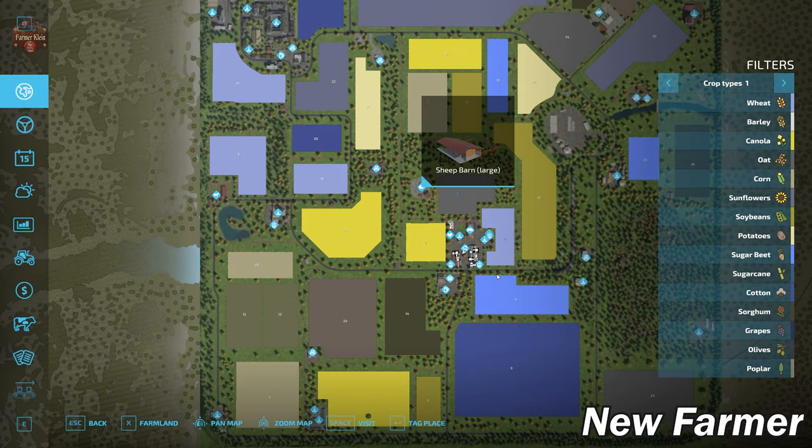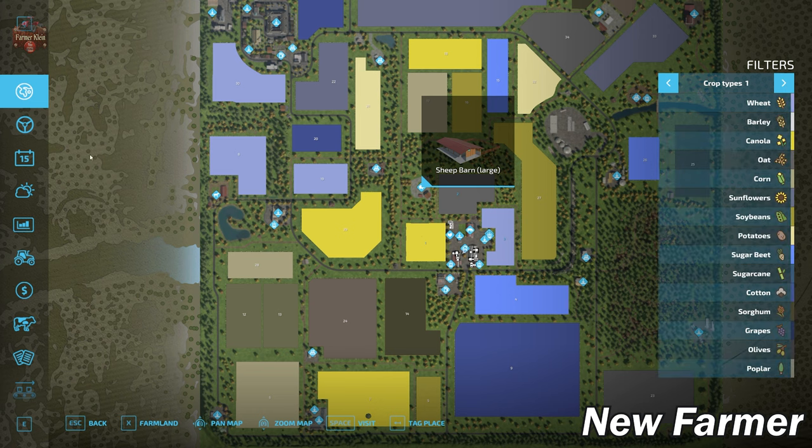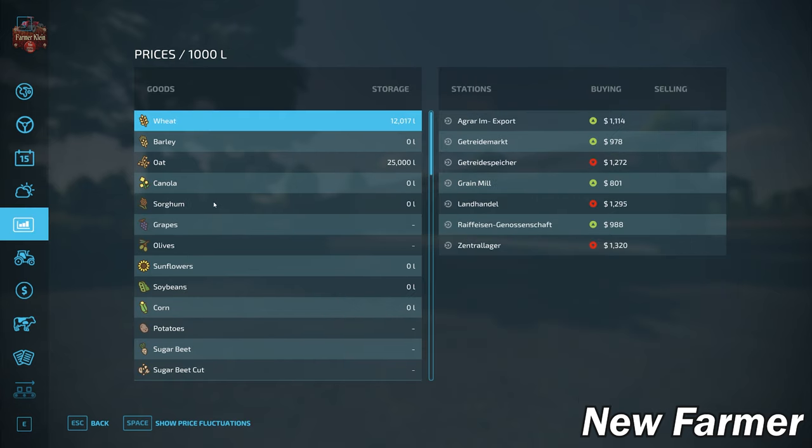We do have all of the standard crop types available here in Farming Simulator 19. Looking at the crop calendar, we have the same generic crop calendar as the base maps — nothing special there. Looking at our prices screen, we have something interesting.